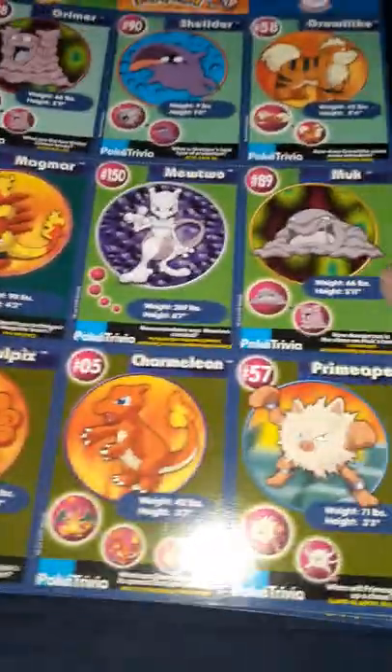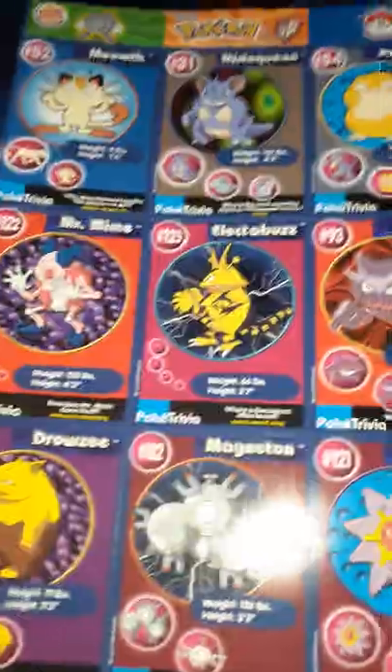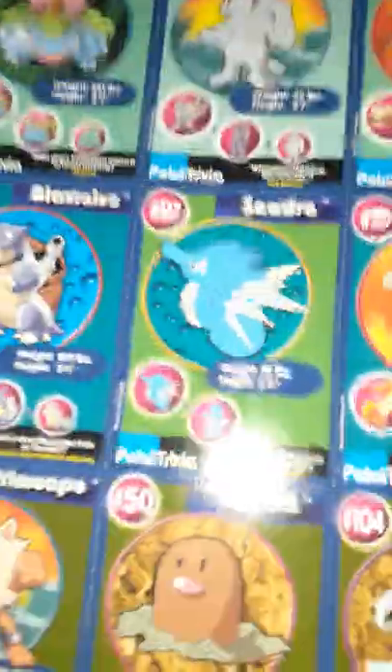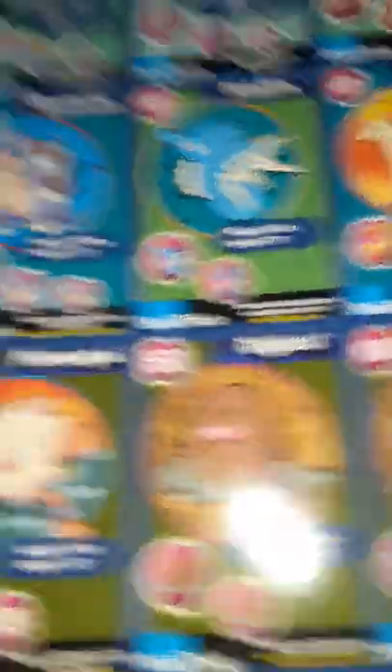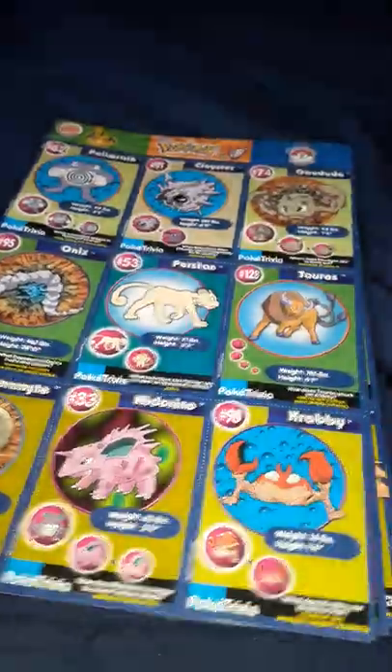These are Burger King sheets, uncut — unperforated — and I have two that are Charizard ones. Let's go through them real quick and look at them all. Venusaur, Venusaur, Blastoise, Ponyta, Q-man. There's Machamp, there's Dragonite — that's pretty cool. I've got the whole set here. Like I said, I've got two of the sheets with Charizard, that was the main thing I liked about it.